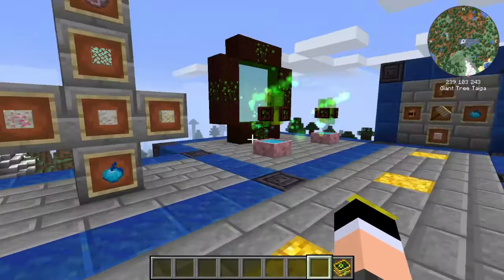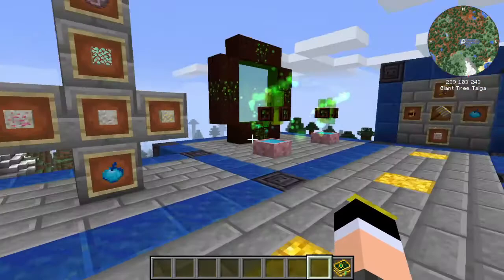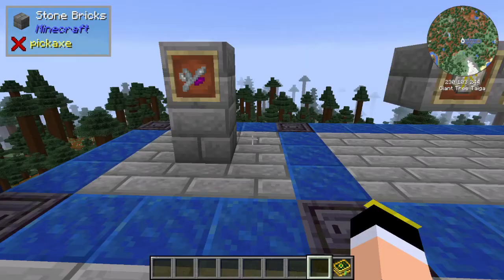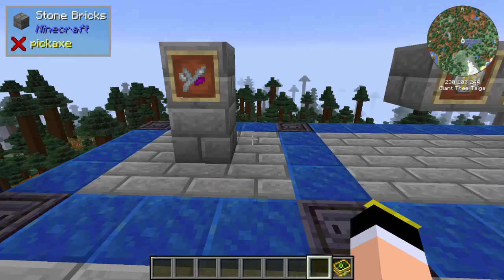I will show you everything about the mod, and everything that I talk about is also in the Lexica Botania tab. Right here you will find the Mythic Botany tab, and if you click it, you will have basically everything that is in the mod. So be sure to keep that in your hand.